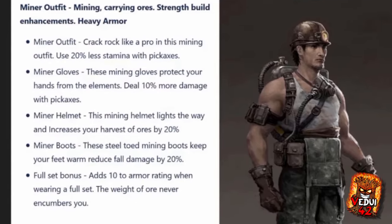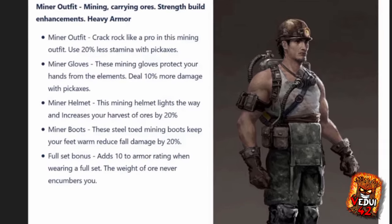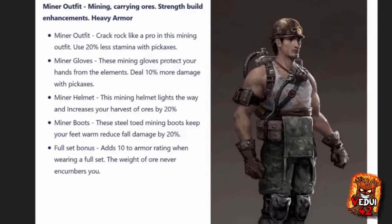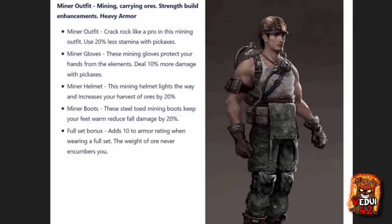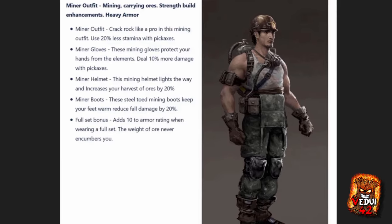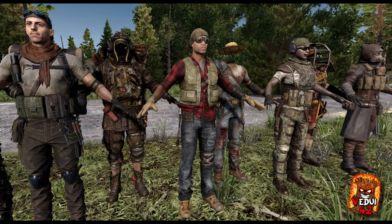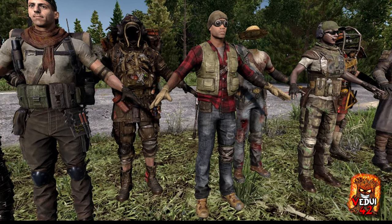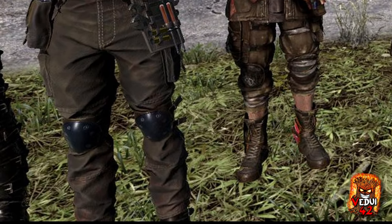Everybody's going to like this outfit — this is the miner, great for carrying ores and strength builds, and it's going to be heavy armor. Crack rock like a pro in this mining outfit — use 20% less stamina with pickaxes. So all the guys who want to mine are going to want this. Curiously, I don't see the miner outfit shown anywhere — maybe it's the foot or leg on the leftmost side of the image that we can't really see.